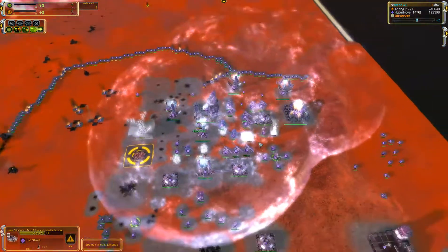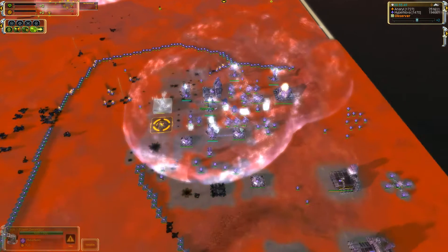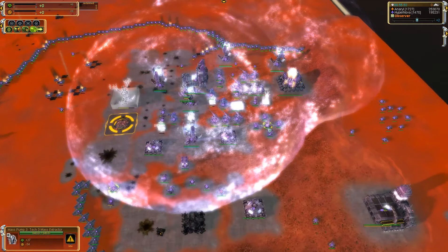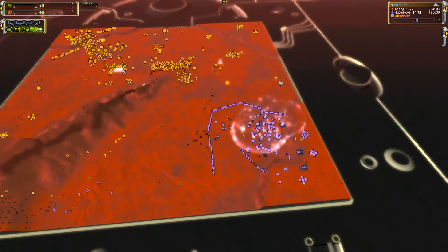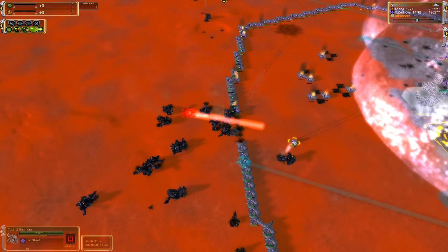It looks like an anti-nuke now for Hypernova. He's got a single T3 power — that's very expensive, that's 10,000 mass, which is a little more than 2 T3 mass extractors. Looking at T3 mass extractors, Hypernova is down to 4. But of course these chunks of mass are going to be very nice.